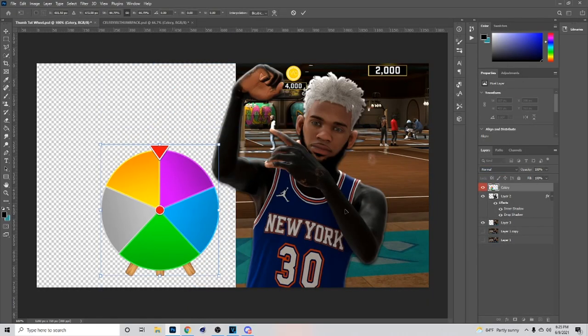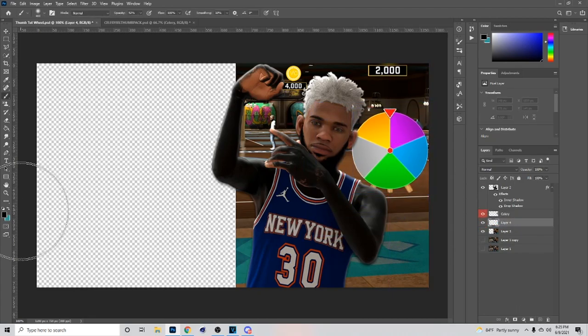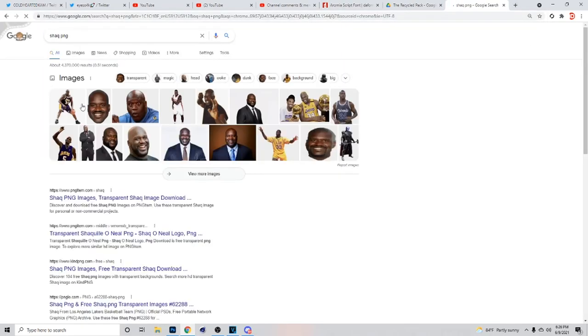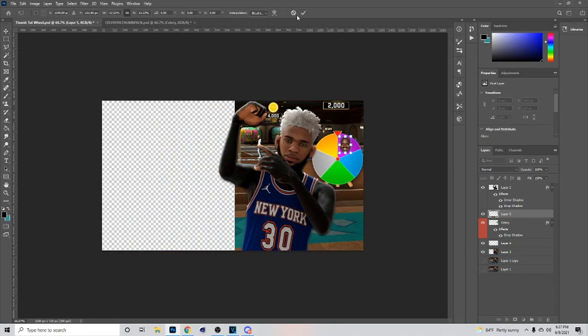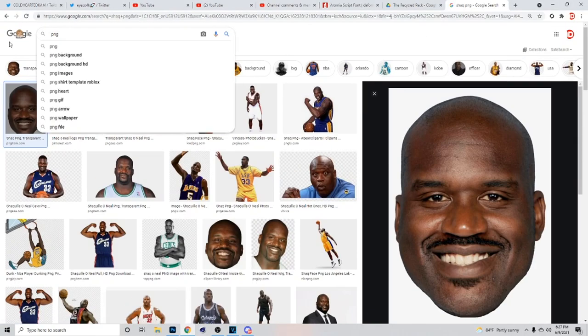When I open the cellar pack, I come in here to get the spinner wheel. If you need to find it just look it up on Google — type in 'spinner wheel PNG' or whatever. I'll drop some alternatives in the comment section for that too. What I'm about to do now is put NBA player faces on the spinner wheel because it's supposed to be like a jump shot video.